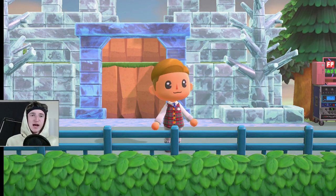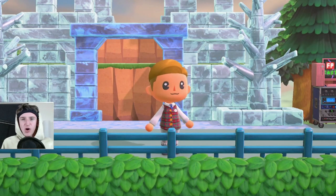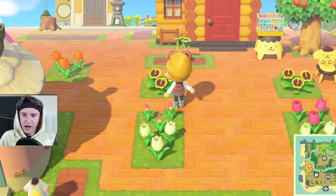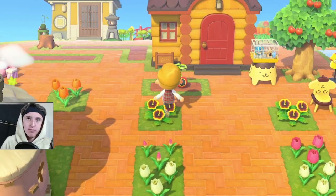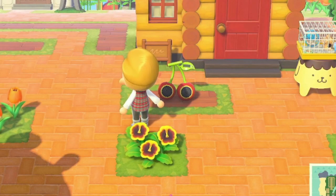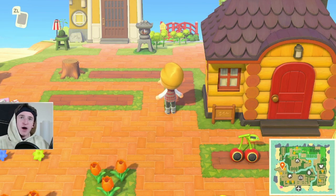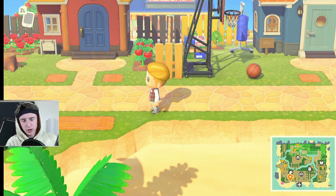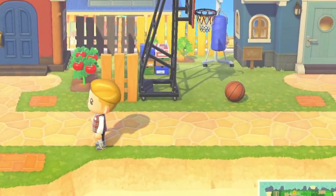Now, what is an Animal Crossing island supposed to look like? Well, in order to find out, who better to go to than the master themselves? This right here is by science the perfect Animal Crossing island — the best island ever created — because this here is Nintendo's island. Look at these flowers. Look at how they move the pathway around the flower. Individual villager yards, treating every villager with respect. Every villager gets equal space on the island. That's how it should be.